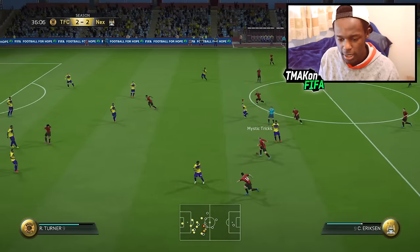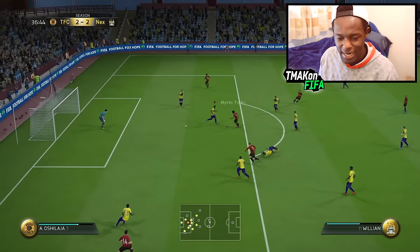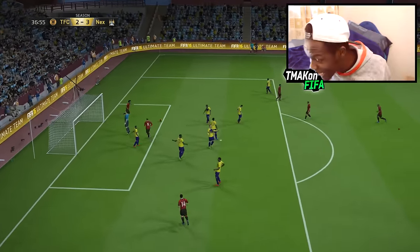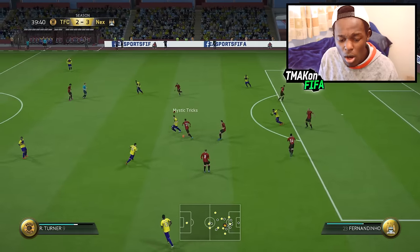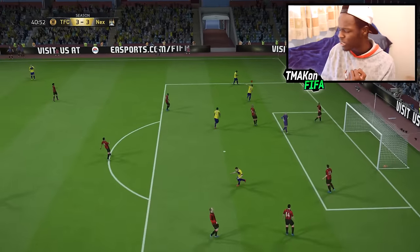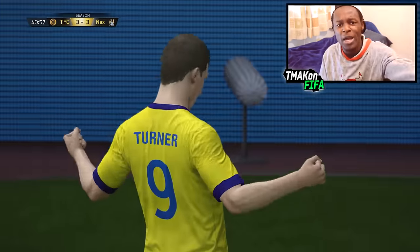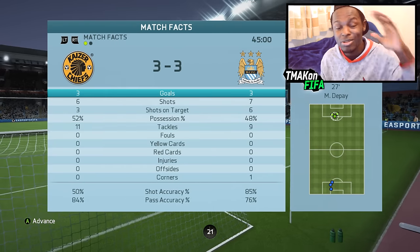Careful, careful. I can't be bothered conceding right now after working so hard. We need a nice little through ball there. He made a crucial tackle. We're looking for those nice through balls — now finesse it — that's what I'm talking about! We created the space, got the opportunity and put it in the back of the net. 3-3. Surprisingly I've actually got more possession here. It's 3-3 at the moment.